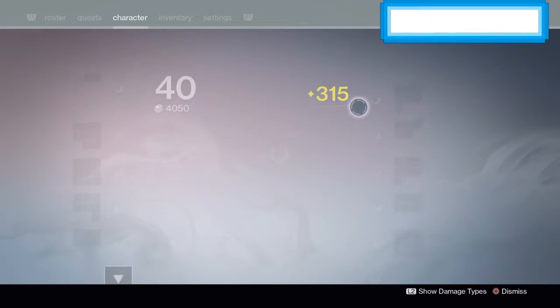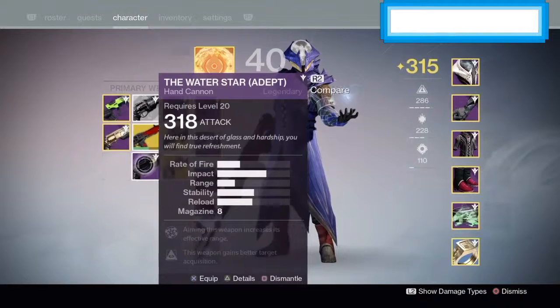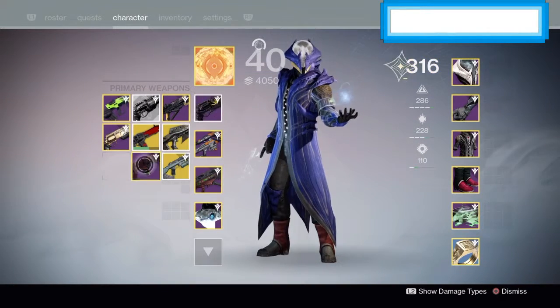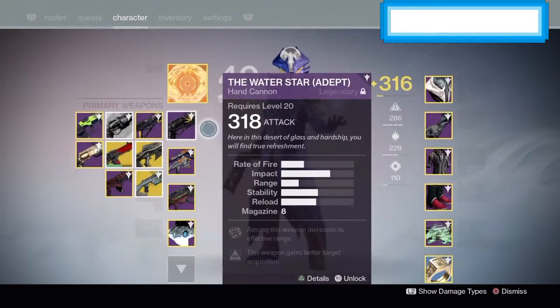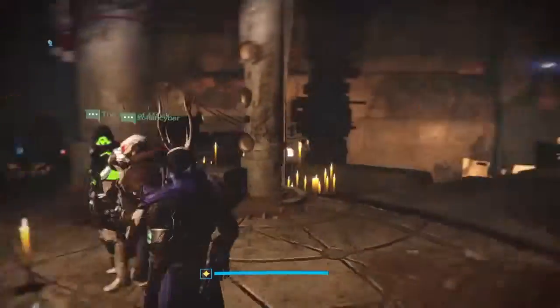I did get the Water Star Adept which is exactly what I wanted. I also got a 310 Stag. This means I am now 316 light, which is really good because now I believe I can get 320 exotics just from out of nowhere.